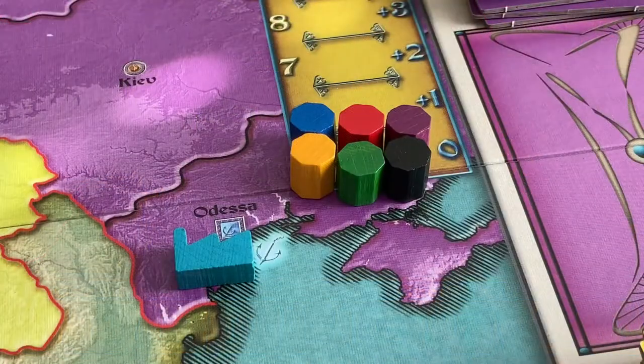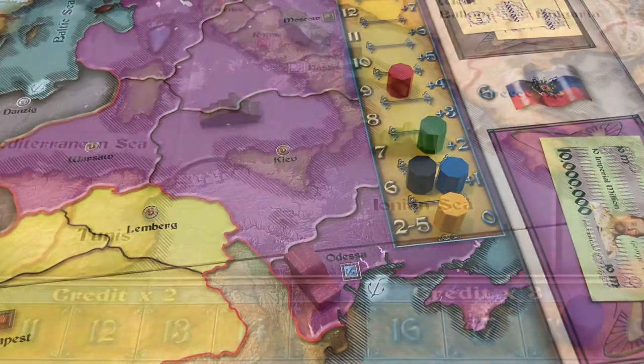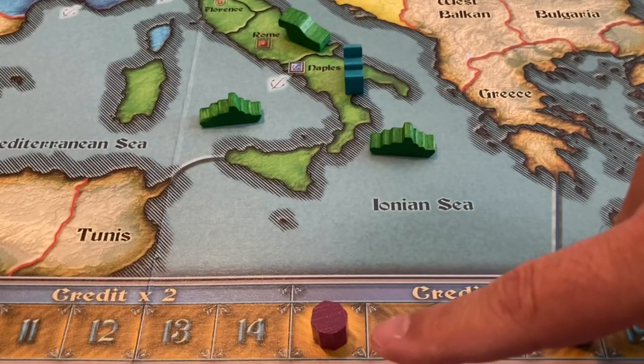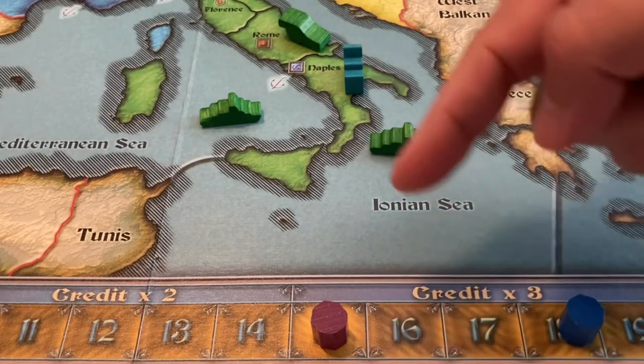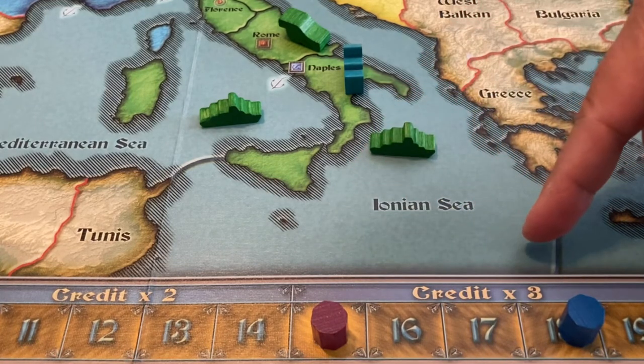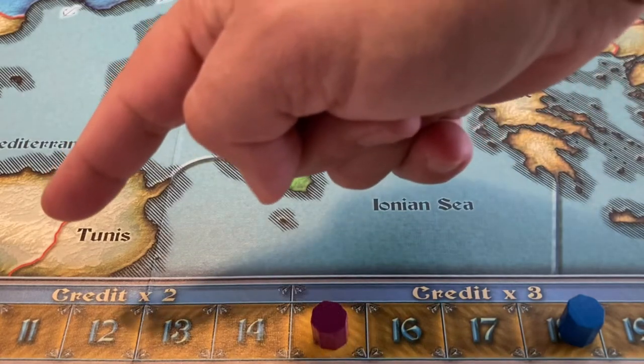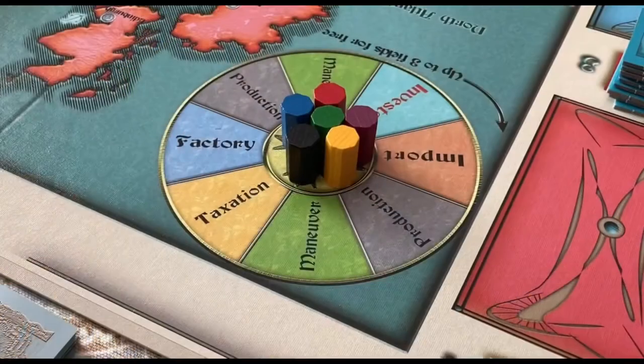The tax chart is used to keep track of the tax revenue of the nations. The scoring track shows the current power points for each of the six nations. Above it is shown a power factor. This factor will be used as a multiplier for endgame scoring when it comes to valuing each player's bonds. Finally, the rondelle is where players will choose actions that make up their turns each round.